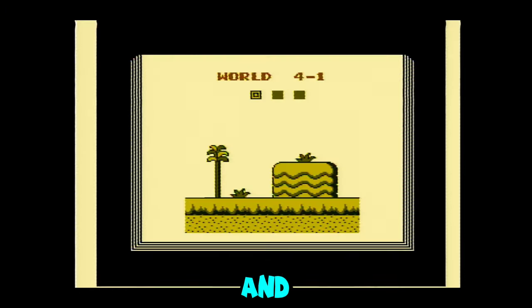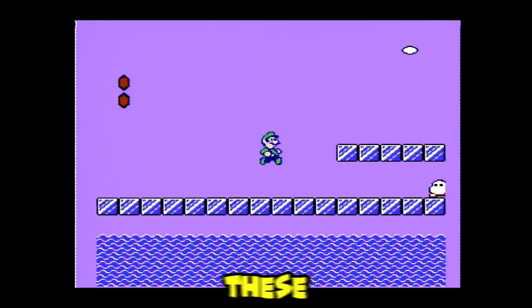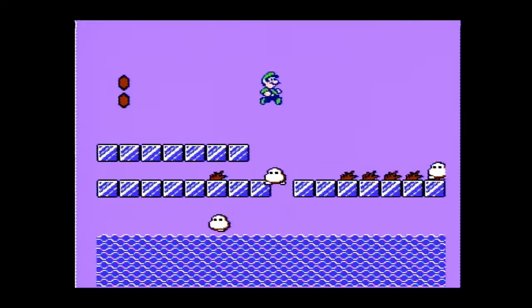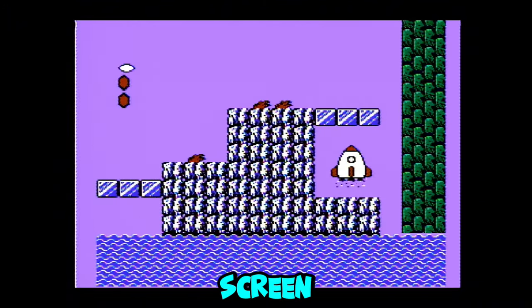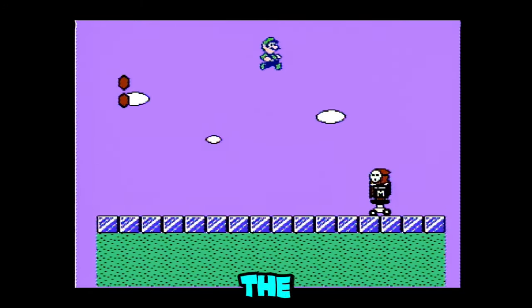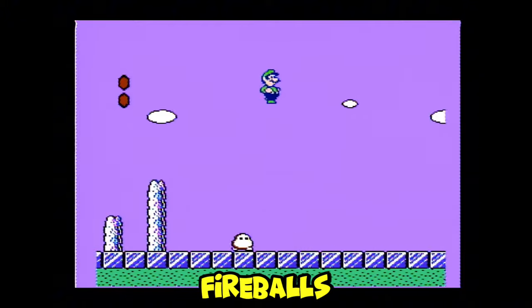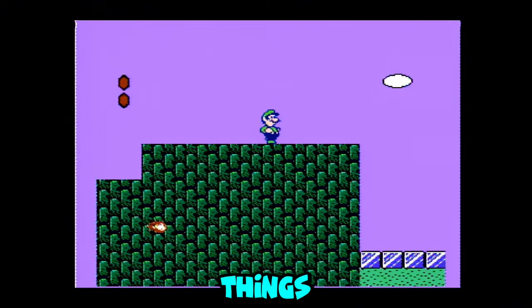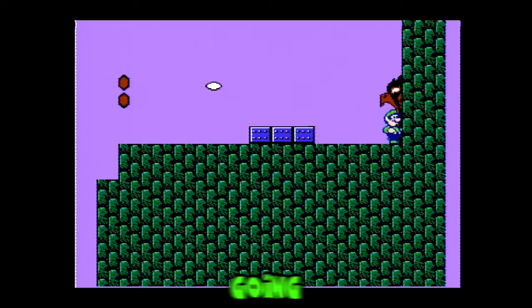Luigi again. Stage 4 looks very cold. Jump over the fish and these snowball enemies. Get in the rocket ship at the end of the screen. This screen is pretty easy — you just jump over the enemies and make sure not to get hit in the face by the tanks or the fireballs. Jump over these tank things and pick up the fuzzy egg before going in the bird's mouth.